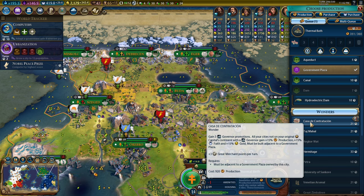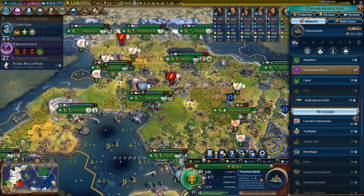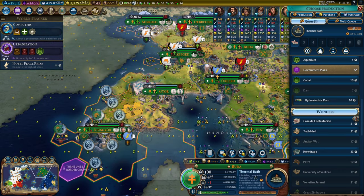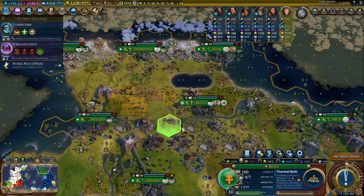All cities not on your original capital continent with a governor gain 15% production, 15% faith, and 15% gold, which are all really, really good. Then I just move all my governors over there — I've got Liang in here, I've got Magnus somewhere. Seems fine to me. I've never actually built the Casa before.